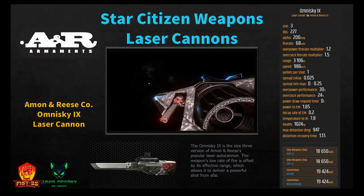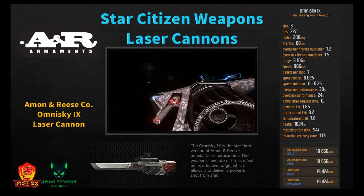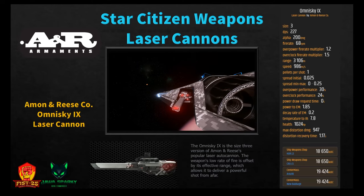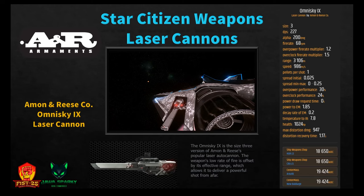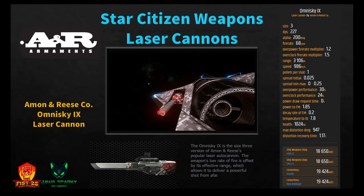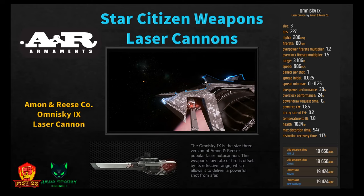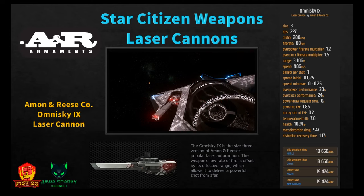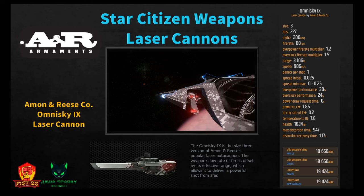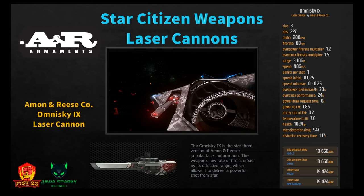The last size 3 is the Amon & Reese Omnisky 9 Laser Cannon — the size 3 version of A&R's laser autocannon. Its low rate of fire is offset by effective range, delivering a powerful shot from afar. DPS of 227 — the worst at size 3 — alpha damage of 200, fire rate of 68 RPM, range of 3,106, speed of 986, power to EM 1.85, temperature to IR 7.8 — not stealthy. Pick it up at Hurrell 5/Crew L5 for 18,650, or Area 18/New Babbage Center Mass for 19,424. Decent range but worst DPS and poor stealth.